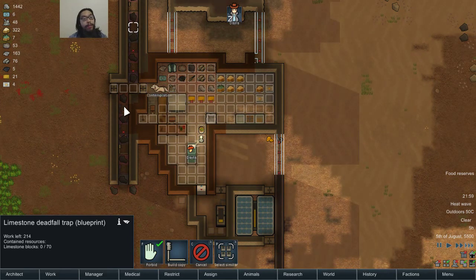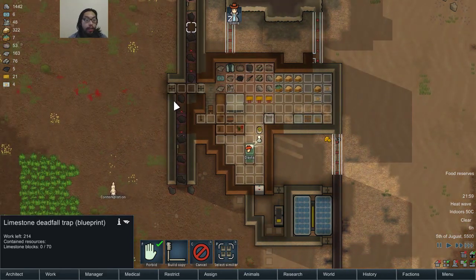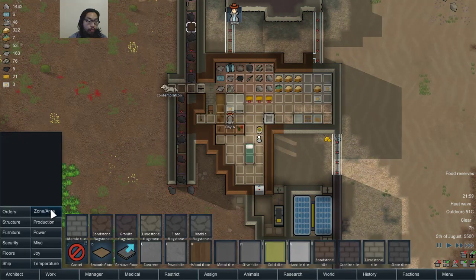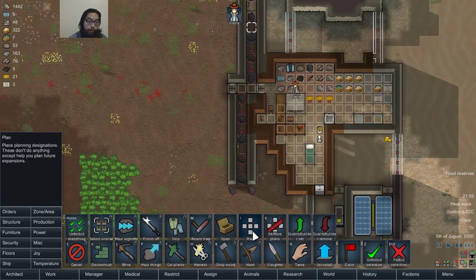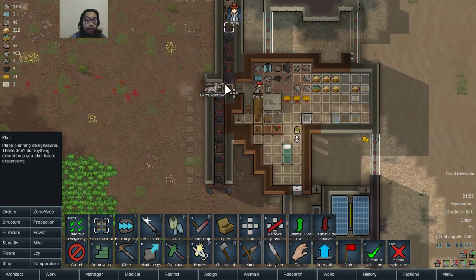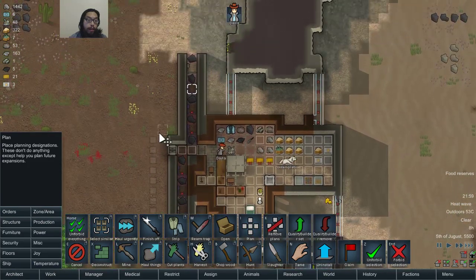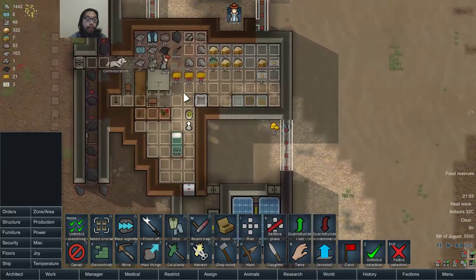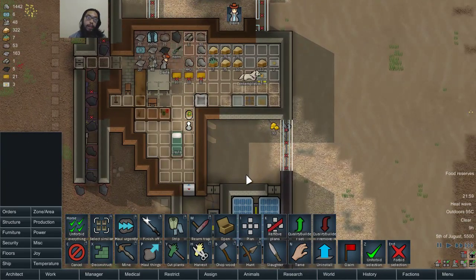When I finish building these, I'll try expanding it. I'll have one in a row over here and then one over here so I could build another wall over there. That's probably how I want to do it. First, I'm going to build up this area.